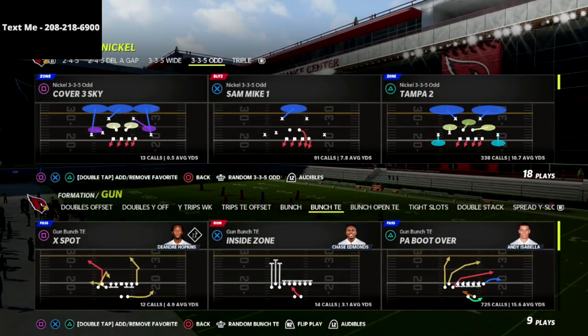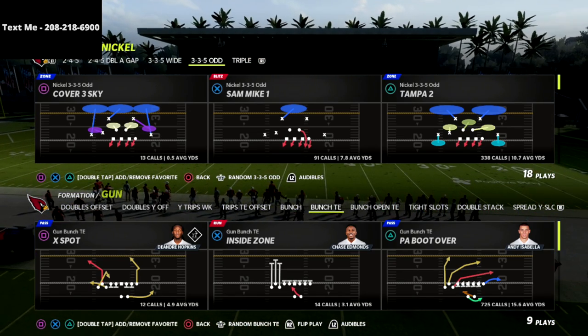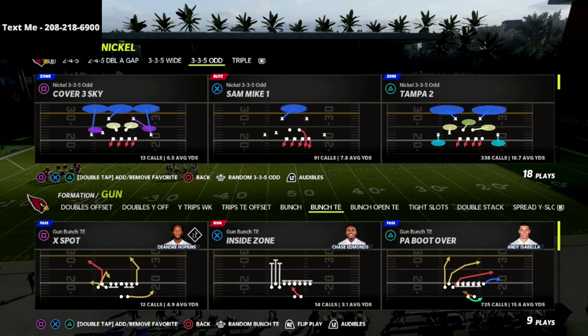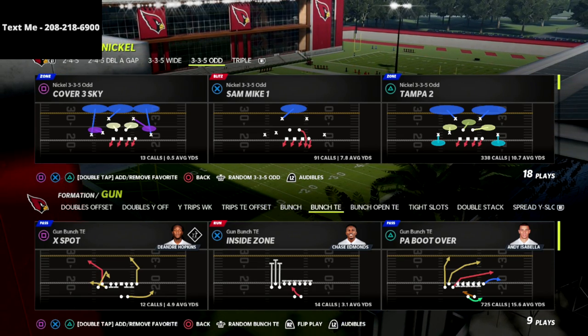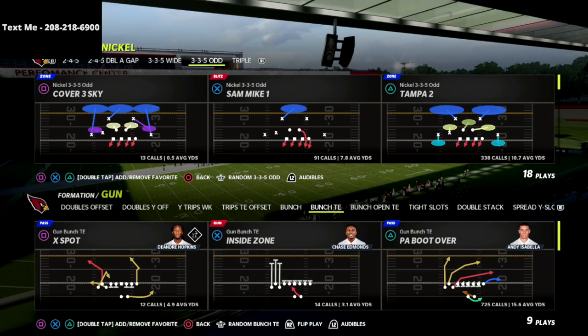In this video, I'm going to show you how EA just absolutely broke Cover 3 in Madden 22. What's going on guys? My name is Cody and I want to thank you for taking the time to watch this video. I'm going to show you why Bunch and Bunch Tied In out of the Seattle Playbook are the best two offenses you could possibly run in the game because of what they do to Cover 3 and really any other defense, but especially Cover 3.